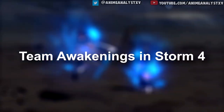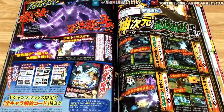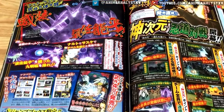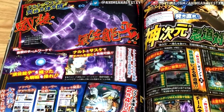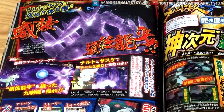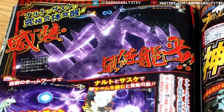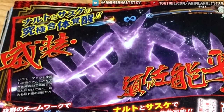Team Awakenings are making a debut in Naruto Storm 4. This is exclusive to Naruto and Sasuke right now. The Kurama encased in a Susanoo is the only Team Awakening that will be in Naruto Storm 4, so you can expect to see that Naruto-Sasuke OP combo because people are gonna want to Team Awaken into that Kurama Susanoo.